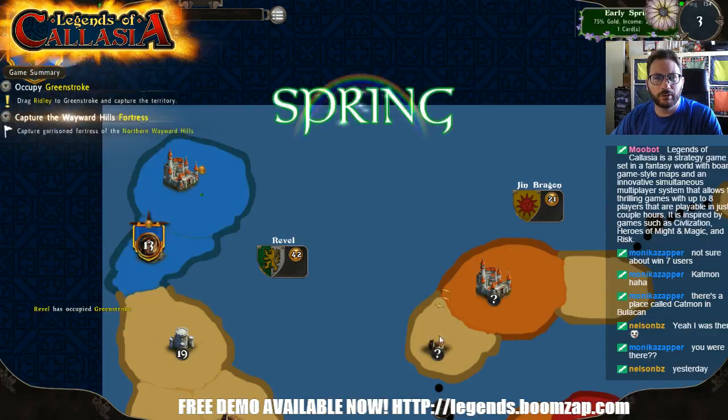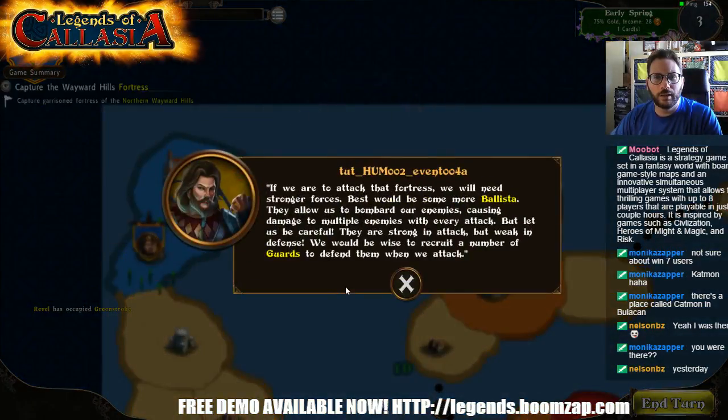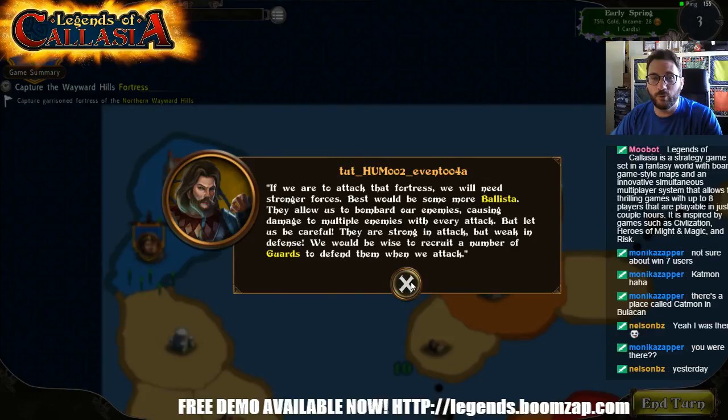Boom, yay, I took that over. If we are to attack that fortress we need stronger forces — best would be some more ballistas. They allow us to bombard our enemies, causing damage to multiple enemies with every attack. But be careful: they're strong in attack but weak in defense. It would be wise to recruit a number of guards to defend them when we attack.